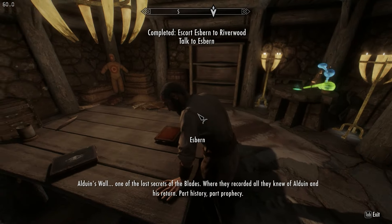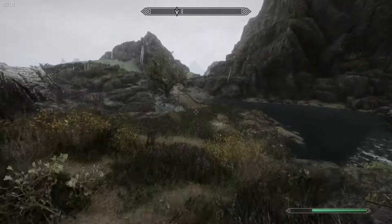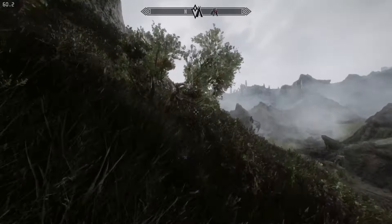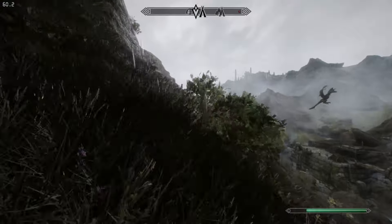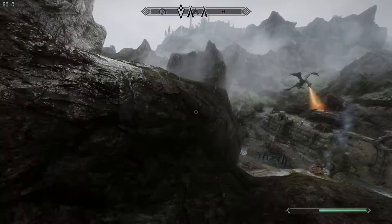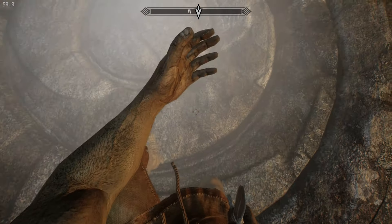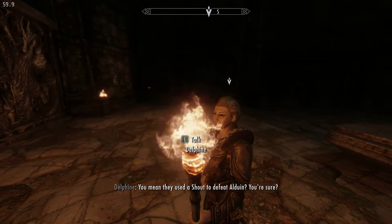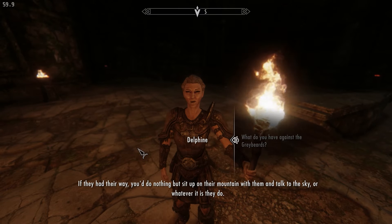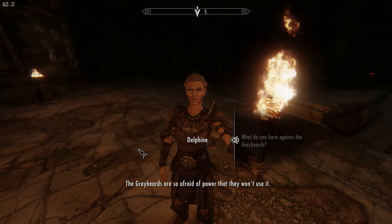Moving swiftly on, it's now time to go to Sky Haven Temple. I travel back to Markarth and basically head straight there. I wouldn't say I'm quite equipped to deal with a blood dragon and an army of Forsworn right now — or realistically at any point during this run — so I just go straight into the cave and mostly let Delphine and Esbern deal with the guys inside.